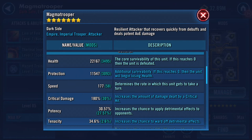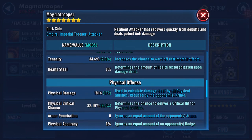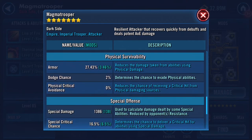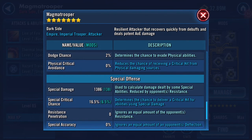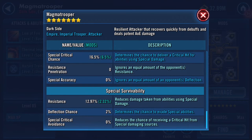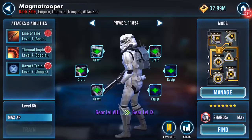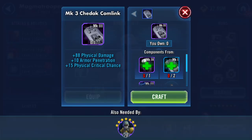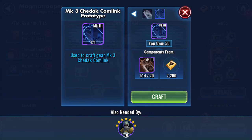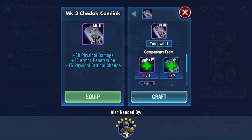We will have a look: 22,167 health — jumped a bit. Protection jumped by six thousand, didn't it, to 11,547. Physical damage: 1,814. Special damage — got it wrong — yeah, 27.43% armor. 1,386 on the special damage and 12.97% on resistance. What are these? I have lots of these, so yes, we will look.